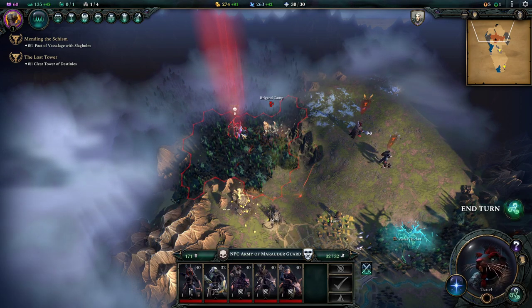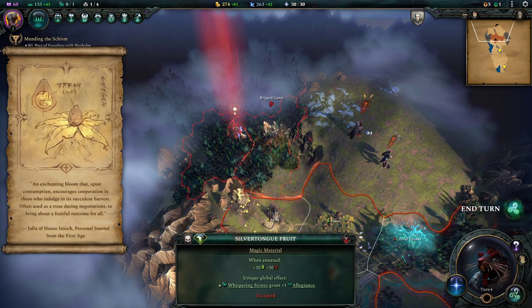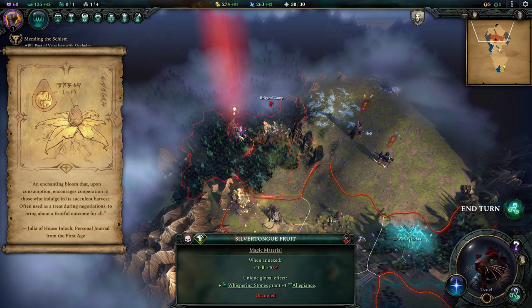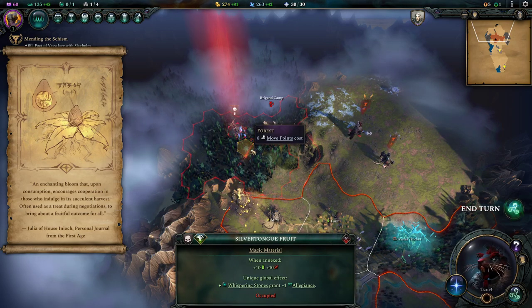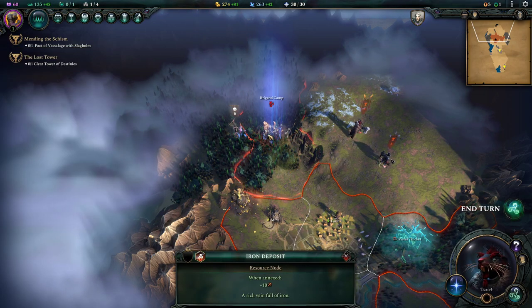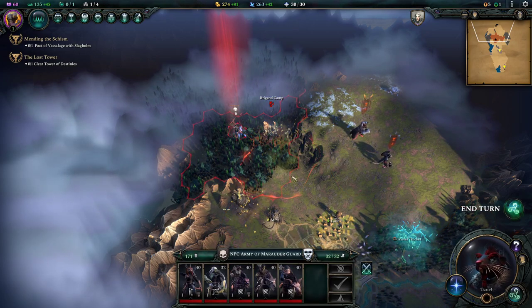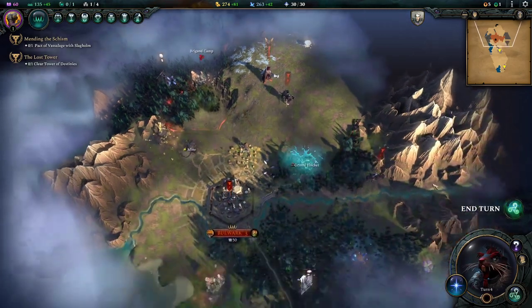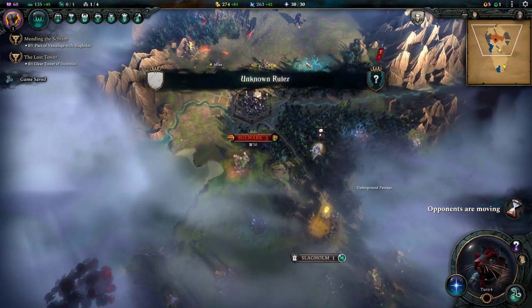An enchanted bloom. I get a Whispering Stone — Whispering Stones grant plus one allegiance. Silver tongue fruit. I think I might get that on the way back. We've got some mana up there to grab, so let's hit that end turn button.